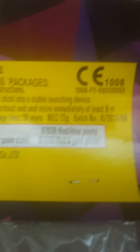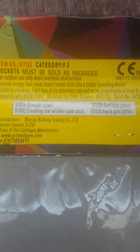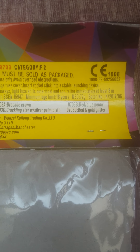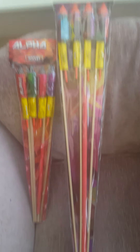Next up a bit bigger. I think these are similar size to the Sky Raiders — another little 4-pack. With these you get 72 grams. The Effectory Blockade Crown, the next one is Cracking Star with Silver Palm Pistol, quite nice. The next one is Red and Blue Peony and Red and Gold Glitter. Those two are from the Alpha Selection box by Primed.